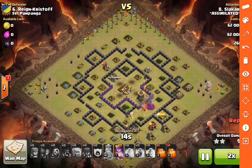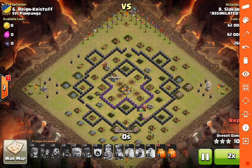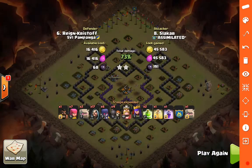Queen is still at pretty much full health and hasn't used her ability yet. He goes ahead and takes out that last cannon, pops the Royal Cloak, and the wizards take care of the last gold mine. So the jump spell - really effective? No, but it was a good idea to be able to get out of the core and ensure the golems wouldn't get stuck. I do like that spell combination in this instance. Really nice job there by Slacker.